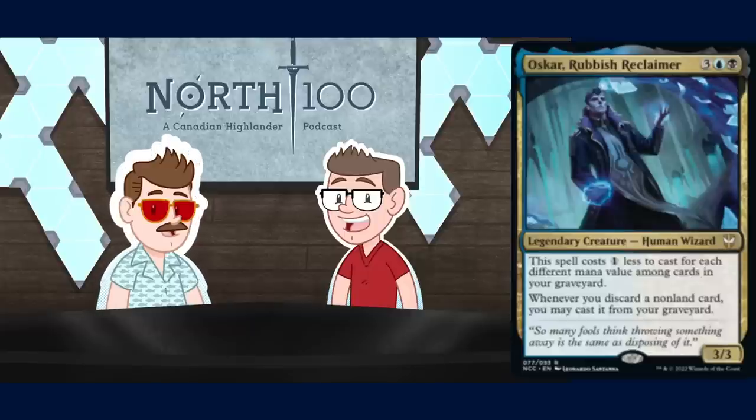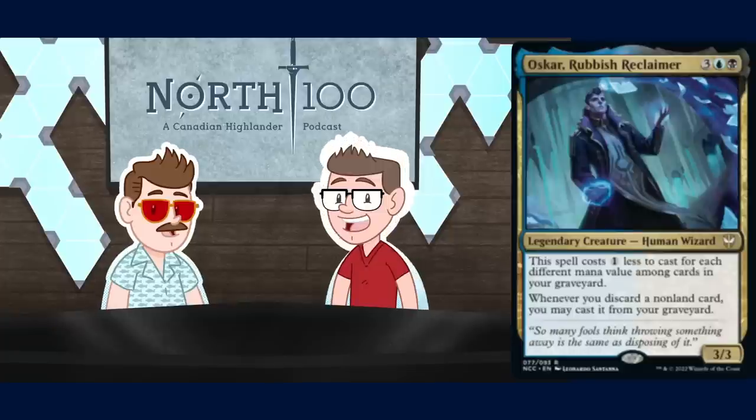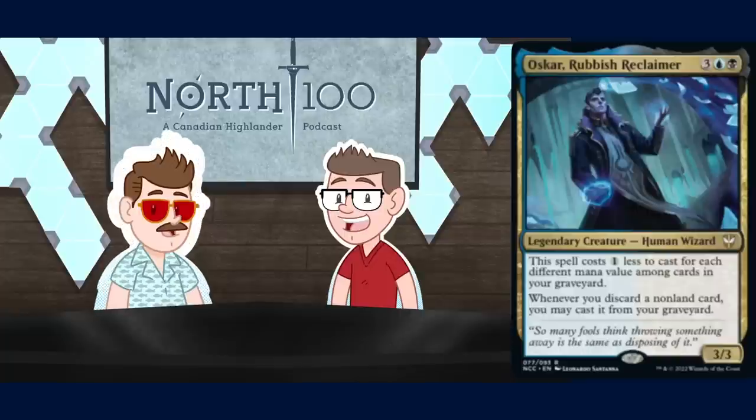I like this card — it doesn't need to be too fancy but you can get fancy. It's way above rate. Is this a midrange card or a combo card? I think it's much spicier in the World Gorger combo shell — when you're World Gorger looping, this is a great thing to get out as a way to actually kill them. I don't love it in a control shell because the body isn't big enough, and if you want it for its engine ability it's very vulnerable — you don't want to sink resources protecting it.